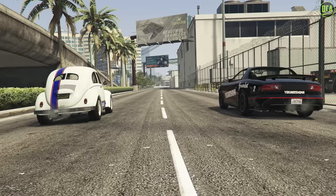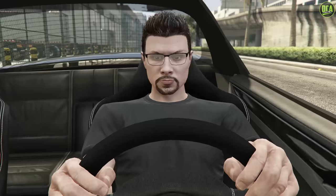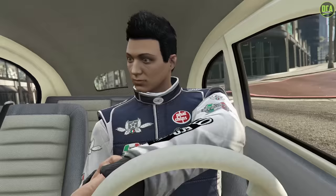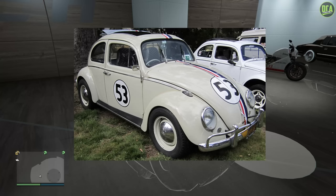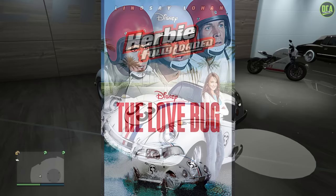Now again, guys, as much as the community loves the Fast and Furious cars, I will be making a separate series for those builds. So this movie and TV show series is going to be the other popular non-Fast and Furious cars. In today's video, we're going to be building the 1963 Volkswagen Beetle from the Herbie movie franchise. There were a total of six movies made, starting with the first one called The Love Bug in 1969, and the last one being Herbie Fully Loaded in 2005.